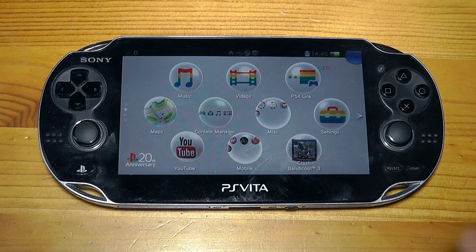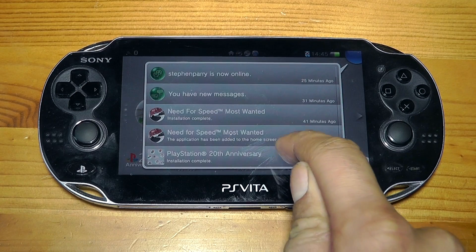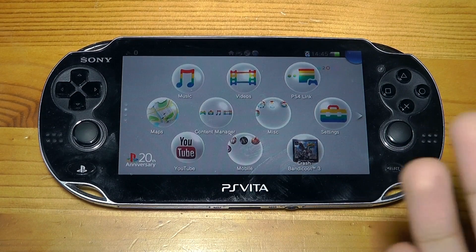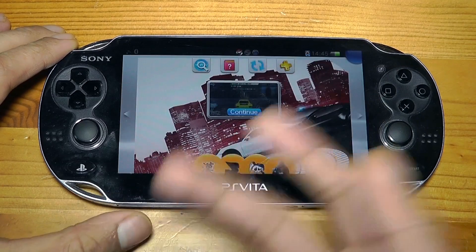The game has finished downloading — the application has been added to my home screen and installation is complete. The theme I'm currently using is the 20th Anniversary one, which is designed to look like a PS1 theme, since PlayStation is celebrating its 20th anniversary. I thought I'd show it off in this video.